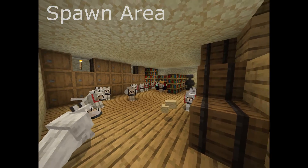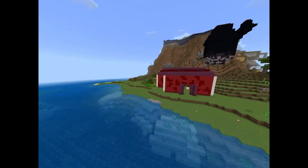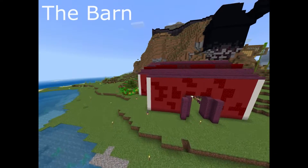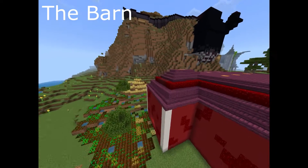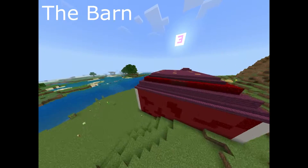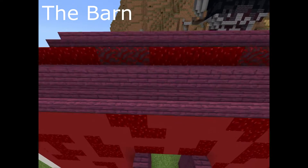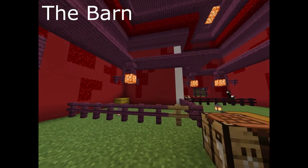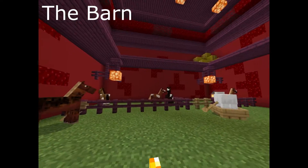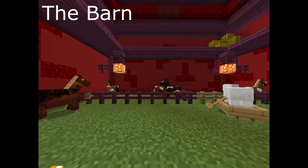Then we come into the basement and we have an entire army of dogs — that's it, just a bunch of dogs. Right down here we have the barn, an epic barn that was started to be built at the start of the last video. We had the frame done but now we have pretty much everything done, with a lot of horses in it — we were breeding them to get better horses.